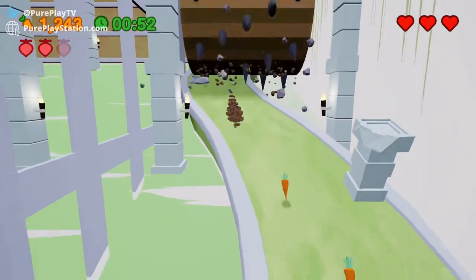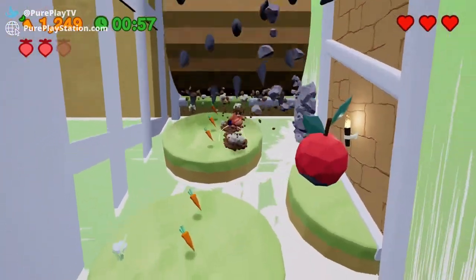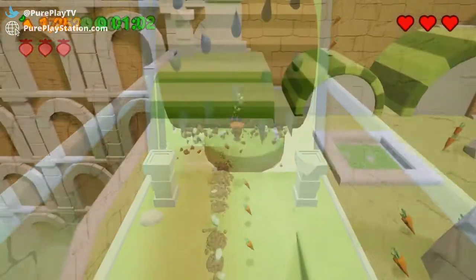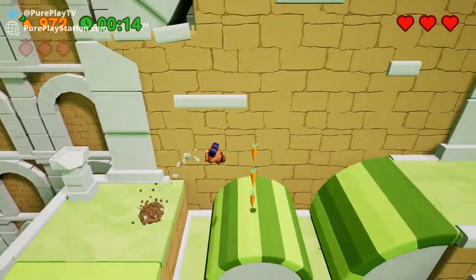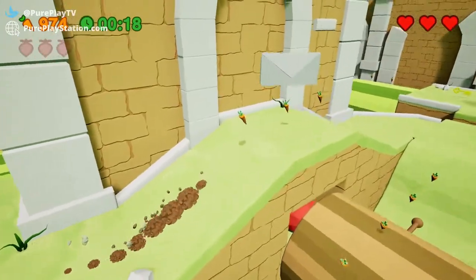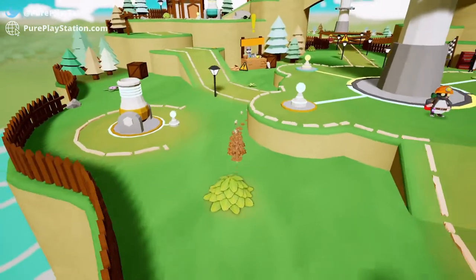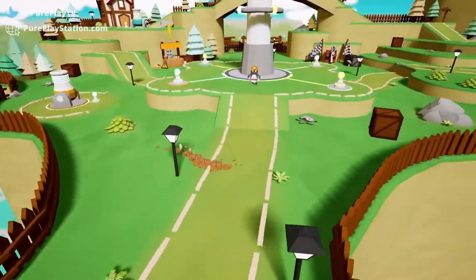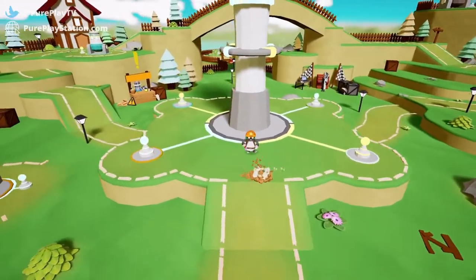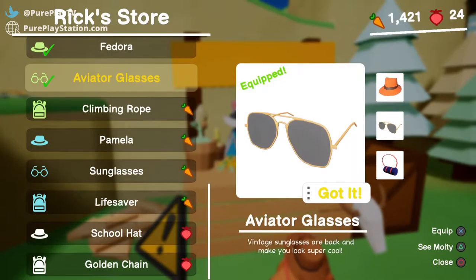The speedruns are not the only pastime available, as I also found myself often going back to previous levels on the hunt for carrots and radishes. These root vegetables, other than being one of your five a day, can be used as currency. They can be spent buying numerous clothing goodies from the shop located within the hub world. This was a personal highlight, as it had a nice selection of items to browse through, ranging from sleek glasses, oversized mail bags and swanky hats. There was just something about picking out an outfit that made me far more attached to this little hero.